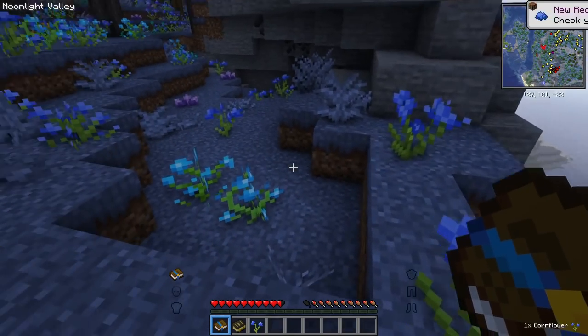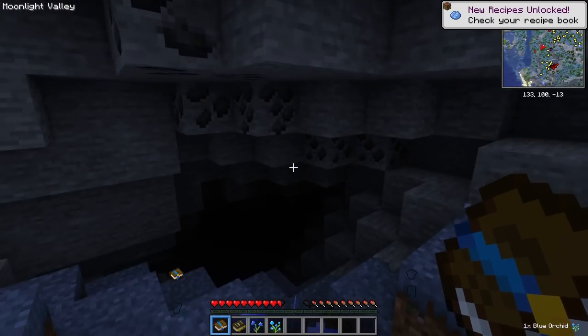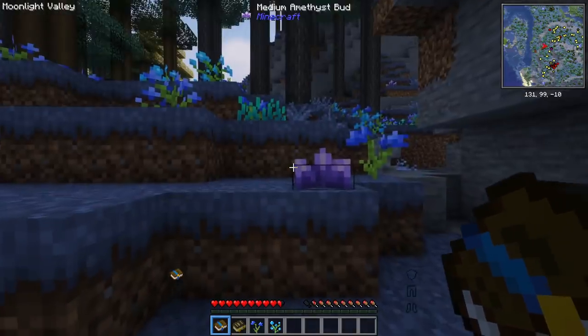You can just get the cornflowers. Oh, these look crazy. Orchids. Amethyst buds. We got coal. Oh my god, I love this texture going on here. This is awesome. This is really cool.